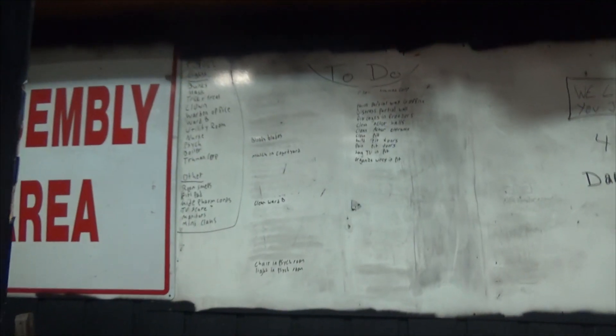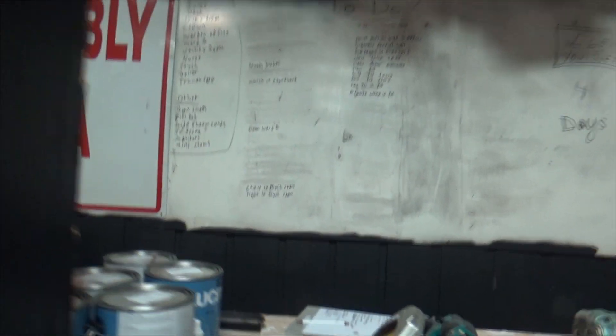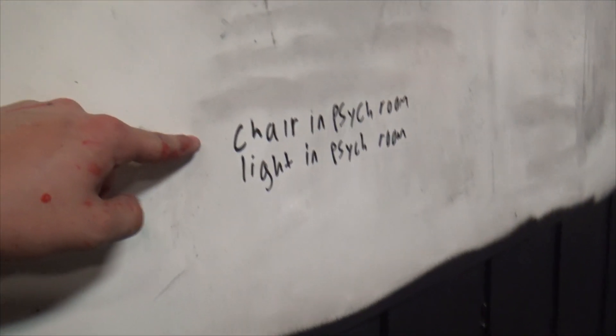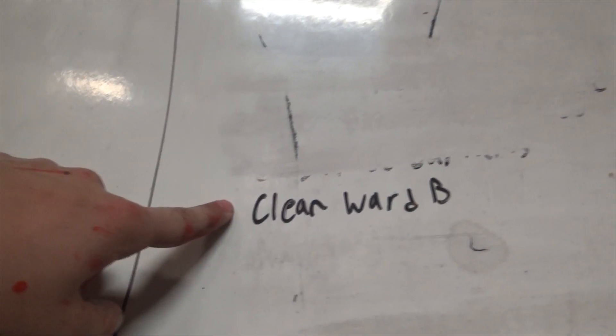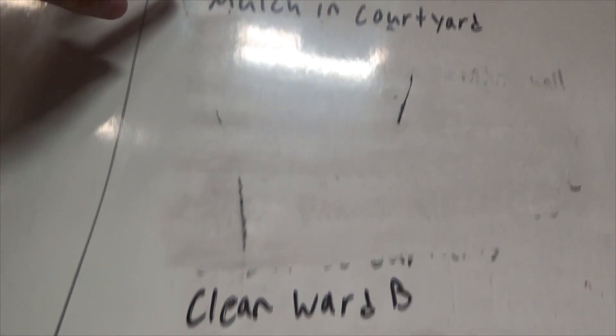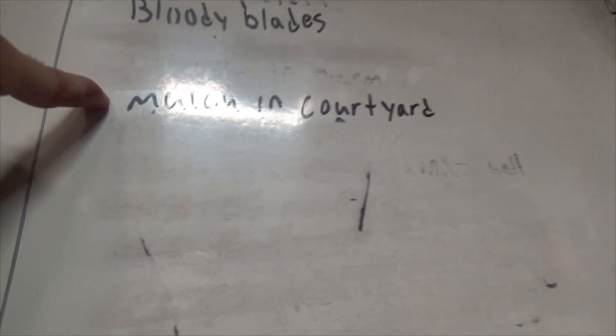Alright guys, we're about to head out but here is our updated board. We knocked out almost everything on that side. We pretty much stopped here. We need to take a barber chair in there but it's heavy so we're going to need more help. Cleaning Ward B is a job for someone else — that'll be done tomorrow. We also need to actually acquire mulch for the courtyard.